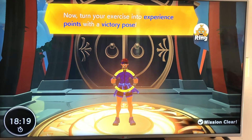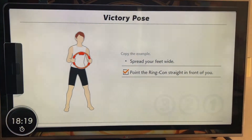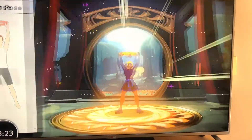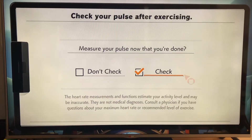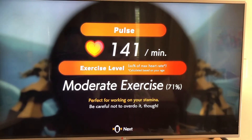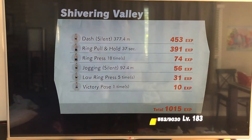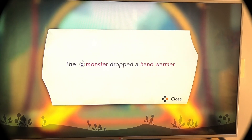I've got to level 183! I'm going to perform a victory pose — turn your exercise into experience points with a victory pose. Let me check my heart rate. My heart rate is 141. I've finished the course of Shivering Valley. The monster dropped a hand warmer — I've got it!